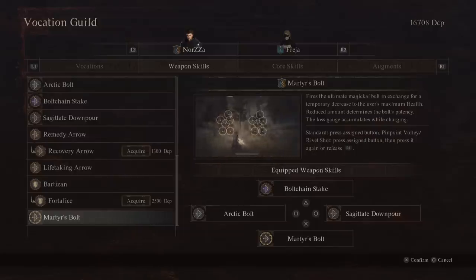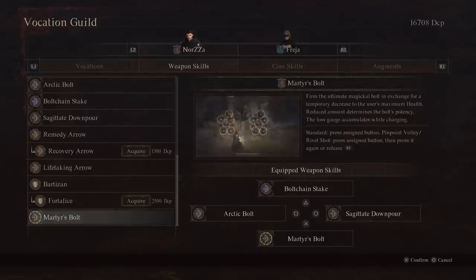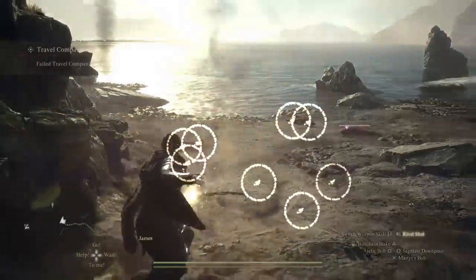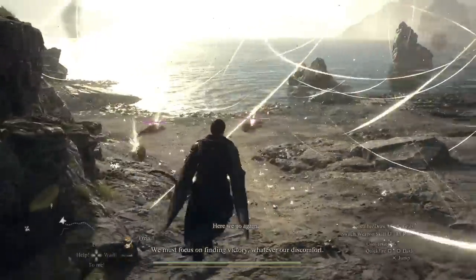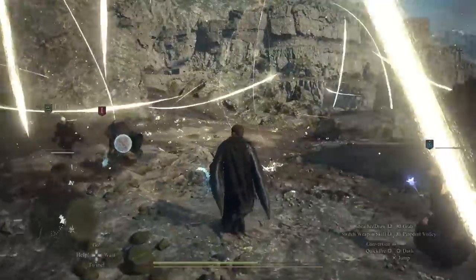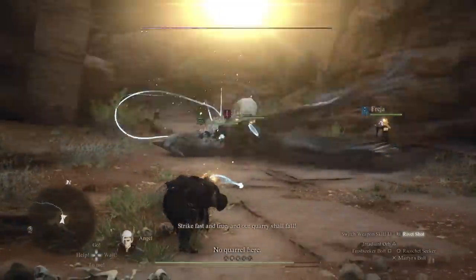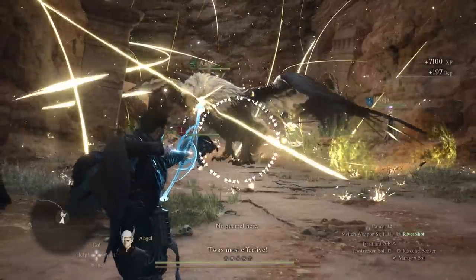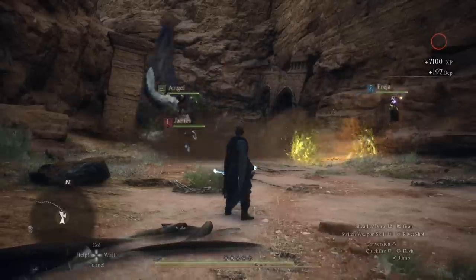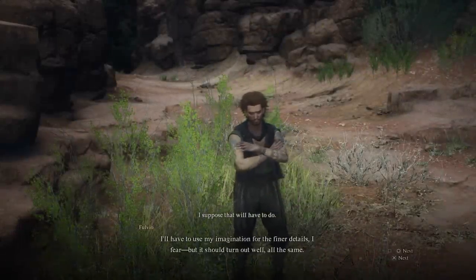The skill you absolutely have to run is the ultimate skill Martyr's Bolt, which fires an ultimate magical bolt in exchange for a temporary decrease to your max health — the loss gauge goes down while it charges. The damage it does is absolutely obscene. Be careful with usage though, as it reduces your maximum health until you rest at a camp or inn. The damage on knockdown targets is insane and it's great in both AOE group scenarios and single target. I once accidentally wiped a griffin immediately when I was supposed to be extending the fight — it's an incredible skill.